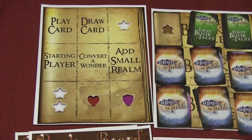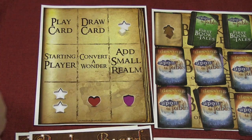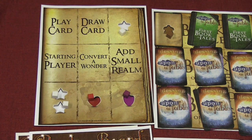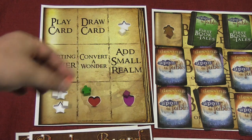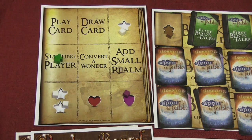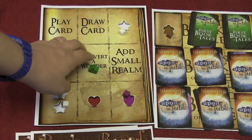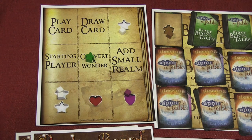At the beginning of the game, you're going to add some spots that are going to get resources. For example, this gets one magic, this gets two magic, this gets one love, this gets one honor, and that gets one follower. On a player's turn, they can take a fable and put it in a spot to take all the resources from that spot. They can also take an action to play a card from their hand, draw another card to their hand, be the starting player for the next round — otherwise starting player stays the same — to convert a wonder (all these resources are called wonders, so you can change one thing into one other thing), or to add a small realm.